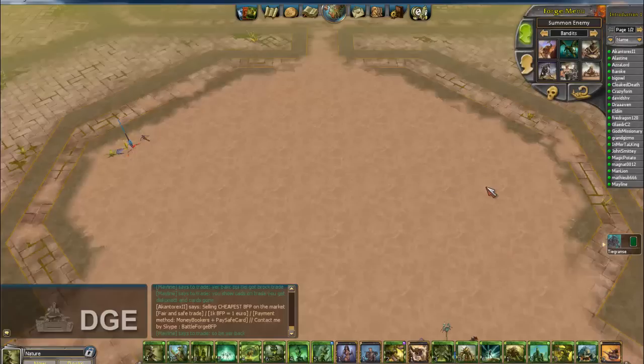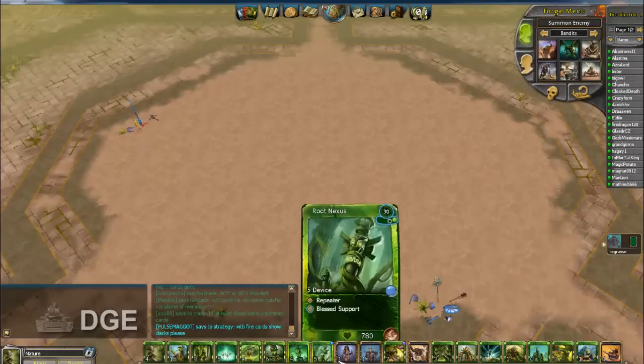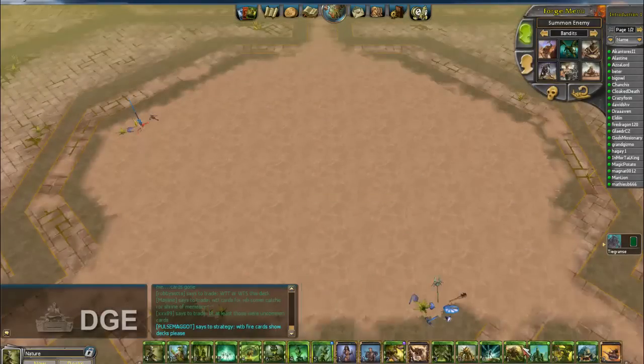It's similar in that it's a real-time strategy game where you make your units and try to conquer objectives. But in Warcraft you build a barracks, you build footmen — in this game you don't make buildings like that. Instead, you summon your units to the field from your deck of cards.